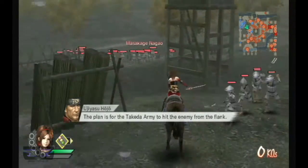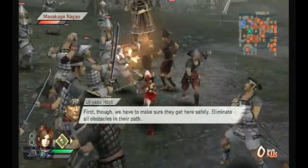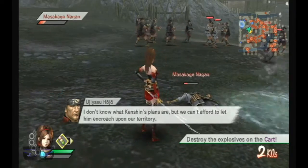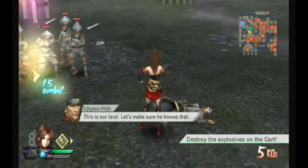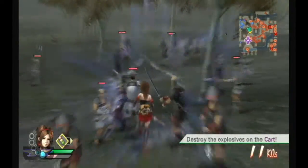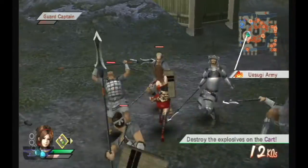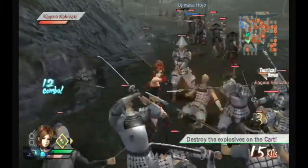The plan is for the Takeda army to hit the enemy from the flank. First of all, we have to make sure they get here safely — eliminate all obstacles in their path. I usually use the geyser attacks when the enemy officer is down and they won't interrupt me. The geysers that pop up knock the enemy officer back, so even if I drop the combo, chances of regaining it are very high. The geysers also provide protection by preventing enemies from interrupting.